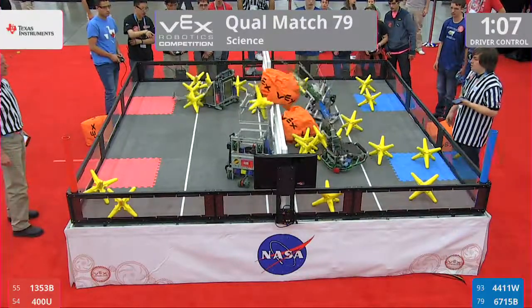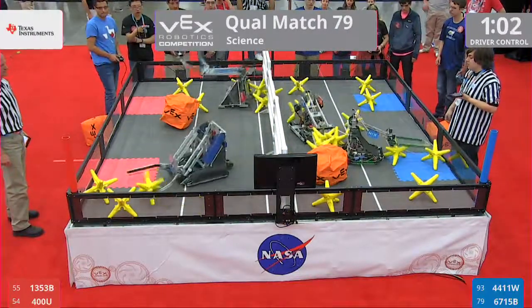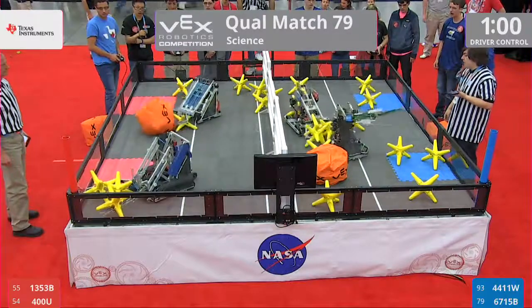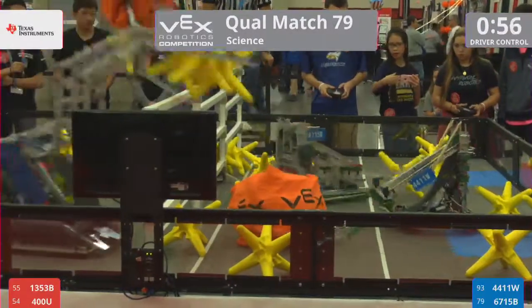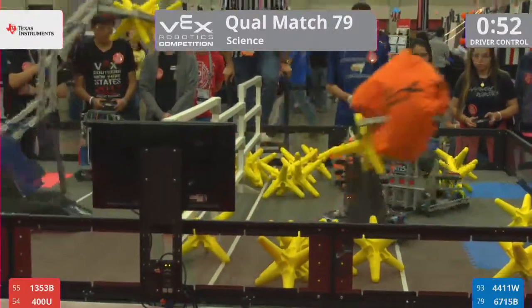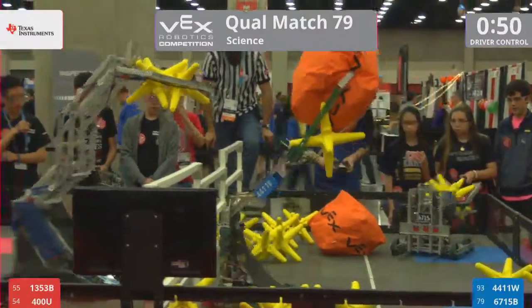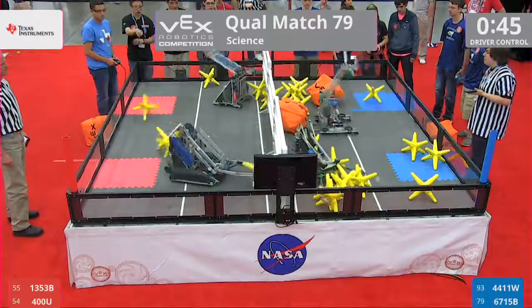Red Alliance, Blue Alliance tossing some game pieces across the field. A cube thrown over by 6715B — that's Justified Cenk. Red Alliance doing a lot of work on their side, though — almost all the game pieces cleared from their side of the field in a nice block by 400U.